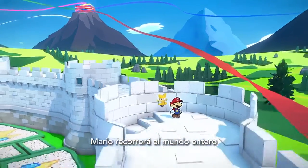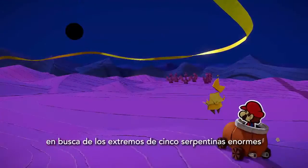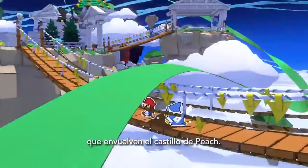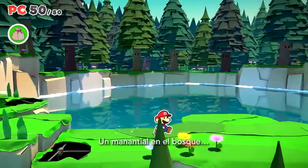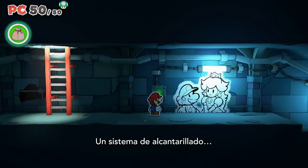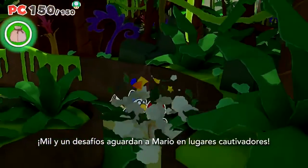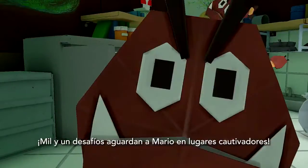Mario sets out on his latest journey around the world, searching for the ends of five massive streamers that have unfurled from Peach's Castle. A forest spring, an autumn mountain, a ninja-filled mansion, an underground sewer system, a desert oasis. Untold trials await Mario in an array of captivating landscapes.